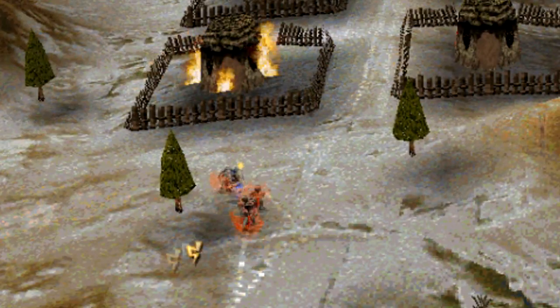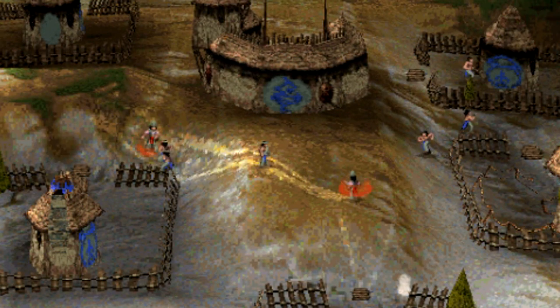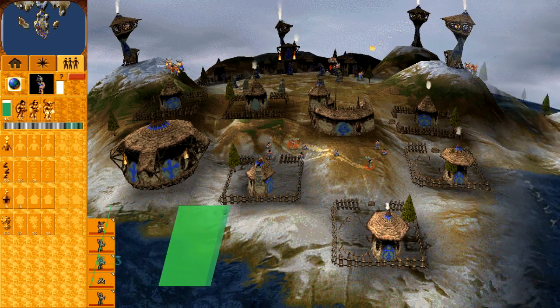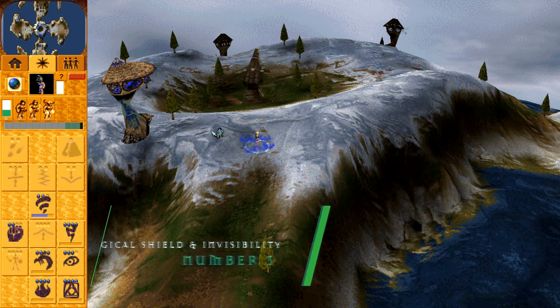Magical Shield is a notoriously strong spell due to its ability to reflect the majority of other spells. When combined with Invisibility, you can sneak a force of superior followers into an opponent's base to cause havoc. A cool trick is to guide your shaman with your own magically shielded invisible followers.